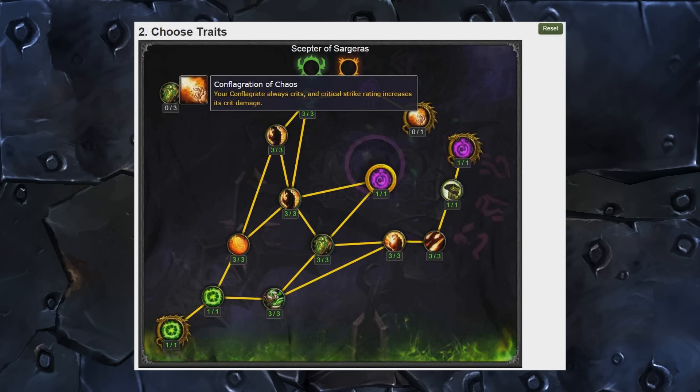Last talent on the actual tree: Conflagration of Chaos. Your Conflagrate always crits and critical strike rating increases its crit damage. I actually really like this one. As Destro we're going to have Shadowburn and a 100% crit chance Conflagrate. One of the biggest problems in Warlords of Draenor with Destro is that we just can't cast anything because nothing worth a damn is instant cast — we have Rain of Fire and Conflagrate which deals no damage because of Charred Remains. It seems like some of that is going to change in Legion, and little talents like this will definitely help with mobility issues in PvP.